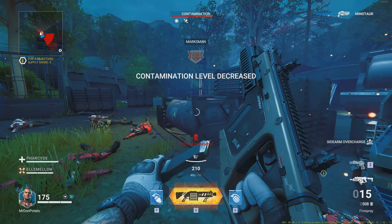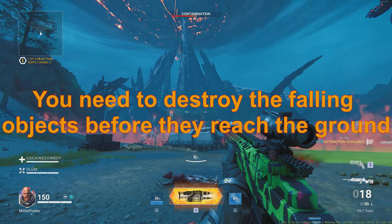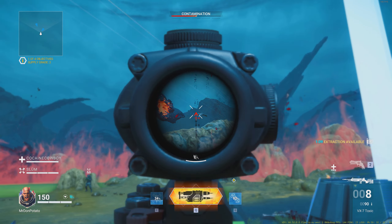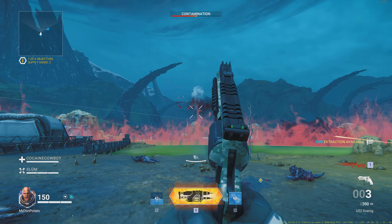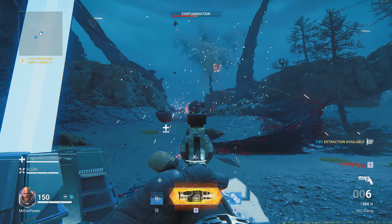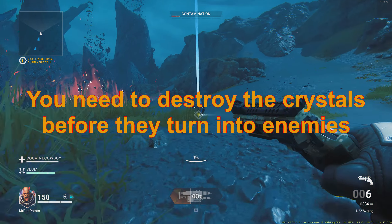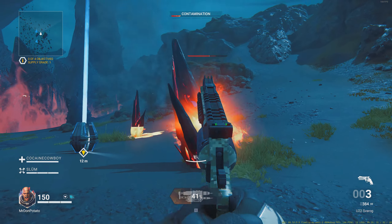For this bin you can authenticate fairly early on — you just need to kill the enemies, nab the contents, and run to the next one. For this other bin type, the bin won't activate until you've killed the minotaur, so get in there and kill the minotaur first, then you can authenticate the bin.